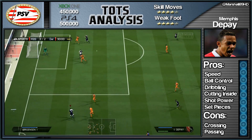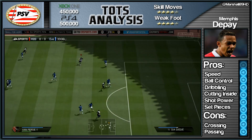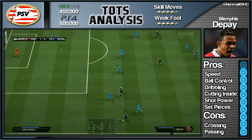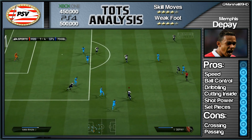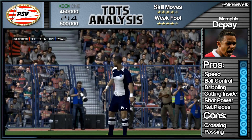For me, Depay is getting a 9 out of 10. He can't cross and he can't do the stuff wingers typically do, so play him as a left forward or left winger but always cut inside. Don't use him like a left mid — that's just wasting him. That will be about it for this review guys, drop a like if you enjoyed, sub if you haven't, and I'll catch you all next time. Thank you.